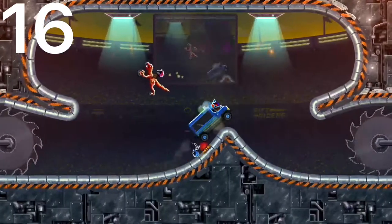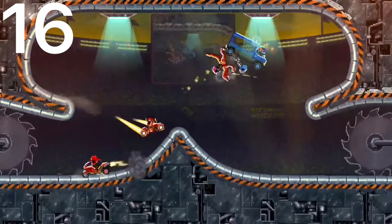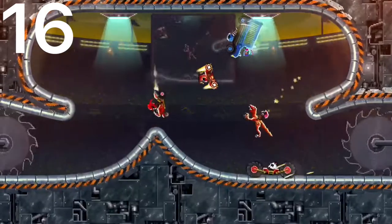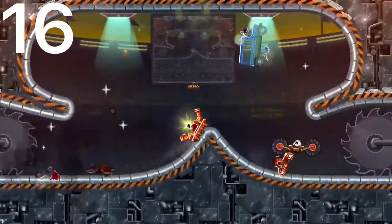Number 16 is the Prison Van. This car drags a little prisoner behind it. It can actually kill some smaller cars, making it fairly useful. The head's not too exposed, but it doesn't have the greatest front protection, but it does have really good back protection.